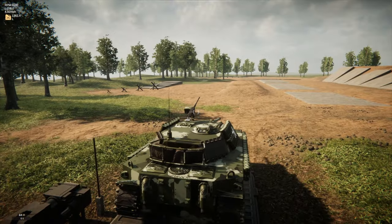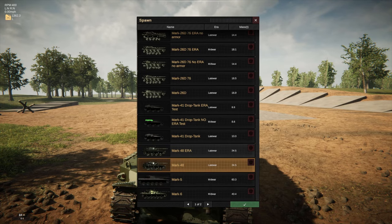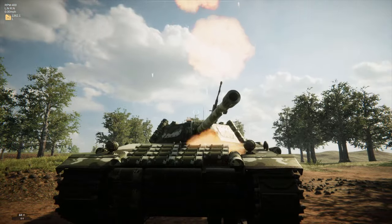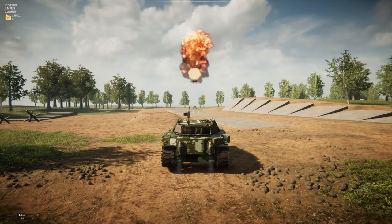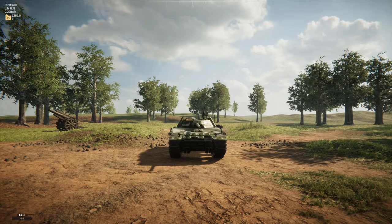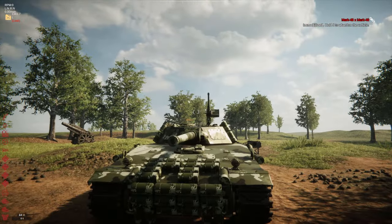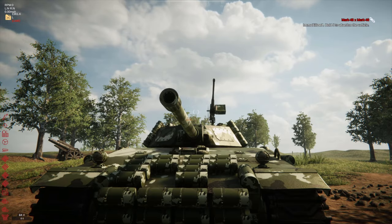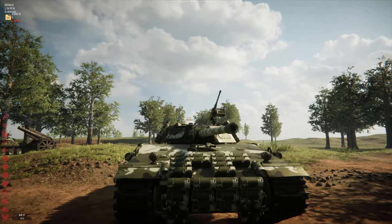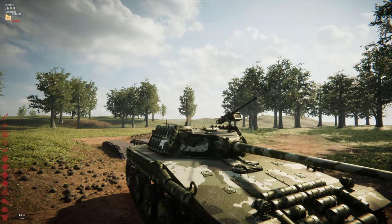There we go — he hit that canister right where we have no armor. The thing is this ERA will be depleted after one hit, so we need to make sure he hits a new spot each time or he'll pen straight through. He did pen right through it — let's see where he hit. I don't see the entry hole. Not sure where that round went.